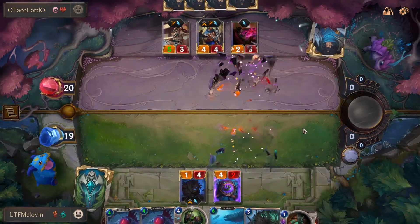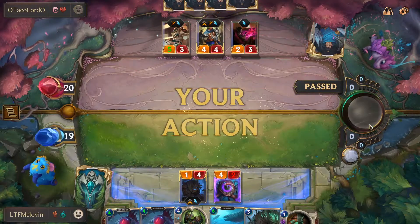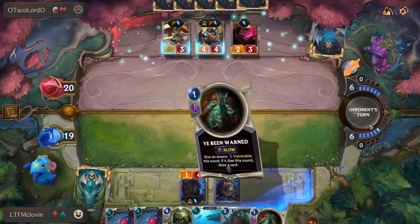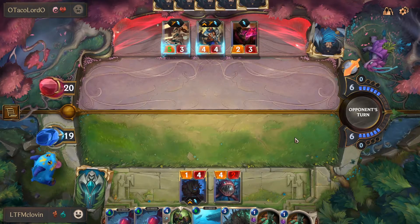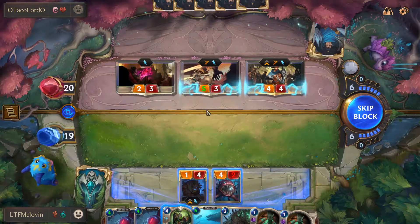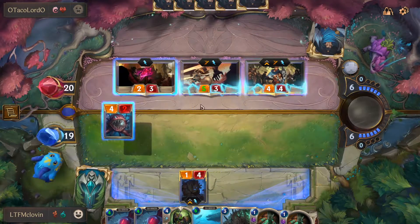Keep in mind the saplings die at the end of the turn because they have an ephemeral-type ability attached to them. Since they die at the end regardless, you'll want to make sure to make use of them every time — whether it's on your attack or using them to jump in as blocks during your defense.